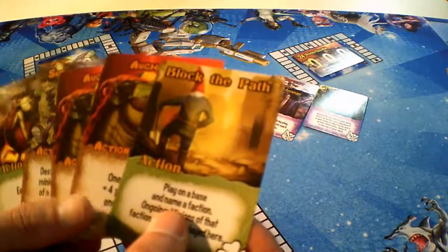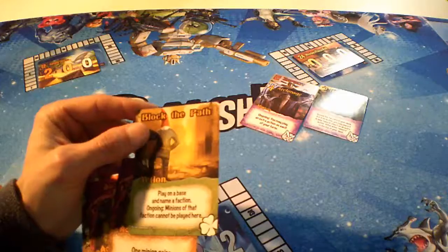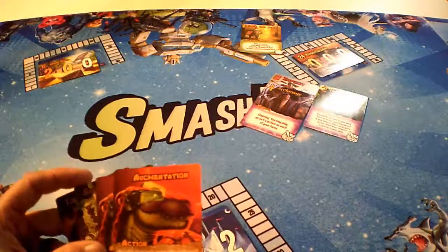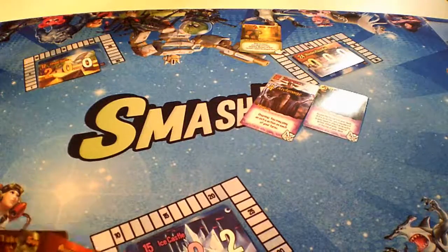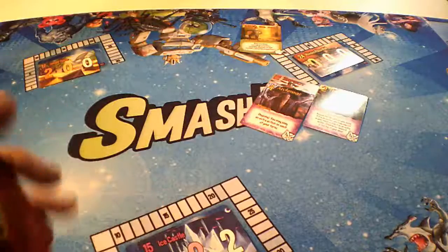We unfortunately have all five actions. I think we should do Block the Path on the Rhodes Plaza Mall and name robots — so robots cannot be played there, since robots can play a bunch of extra minions. Remember to draw two cards at the end of your turn. It looks like we've got more actions, so this guy is in trouble.